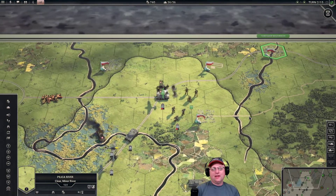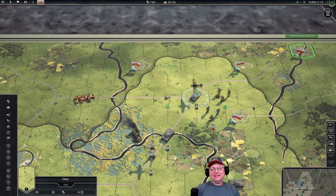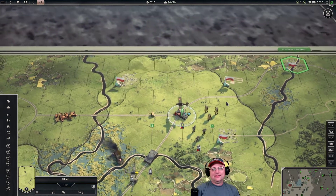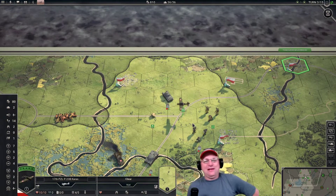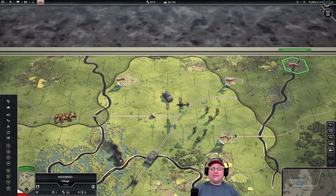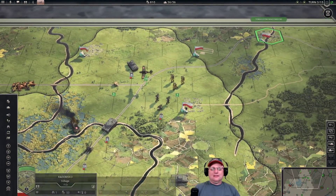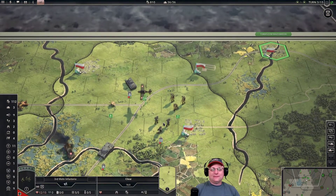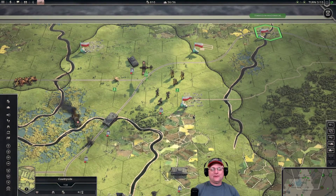Turn three: the enemy is softening up my tanks. He got me to retreat a space — he almost had me. I wasn't expecting focused fire there. He brought infantry out of the city to attack, but I wouldn't have done that trade myself — he's sacrificing entrenchment for a focused attack on one of my tanks.